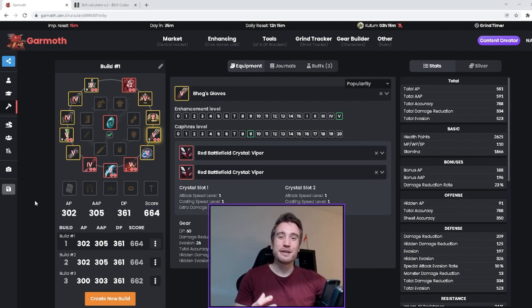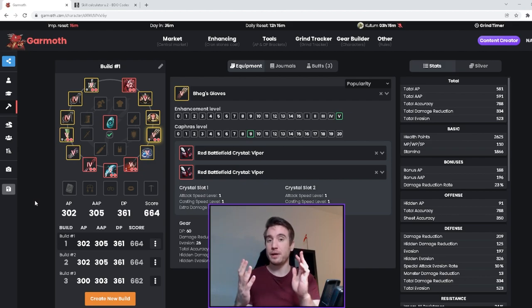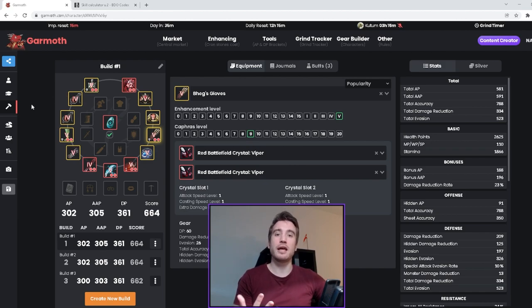For this calculator I've gone in and made a C9 build. The actual gear isn't that important, neither is the class — what I'm going to show you is how you make your own build and figure out how much hit rate or accuracy you need for whatever you want to do. I've made a Musa because currently Musa is a bit of the flavor of the month. I went with a C9 build and I'm going to be using a C9 evasion build as my target to hit.